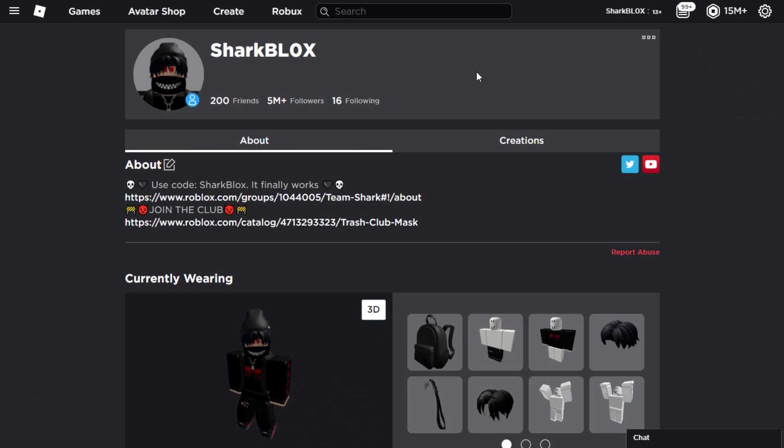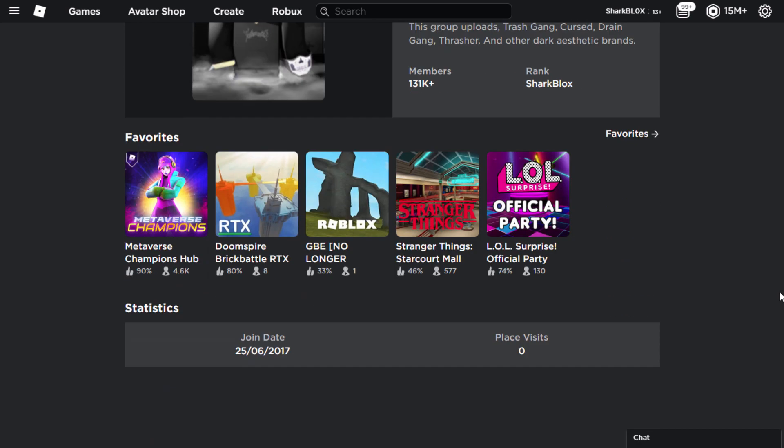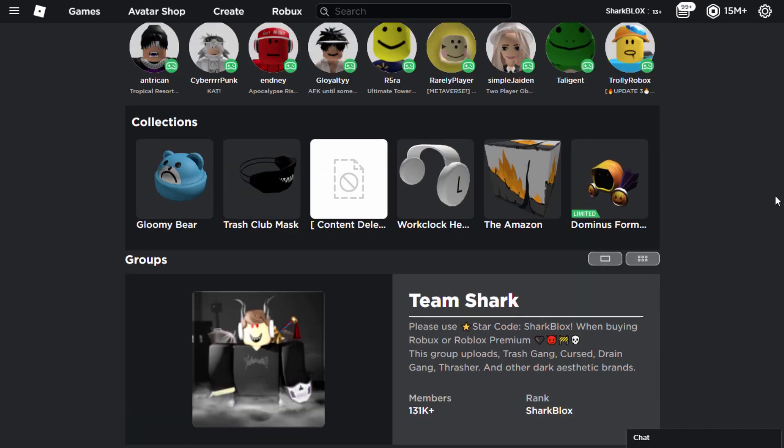On my Roblox profile, I just want to show you guys all of the features that Roblox removed quickly. The status is now gone. If I scroll down on my page, we can also see that badges and player badges have gone. And now the most recent feature they removed — my inventory. My Roblox inventory, with all of my hats, has completely gone.